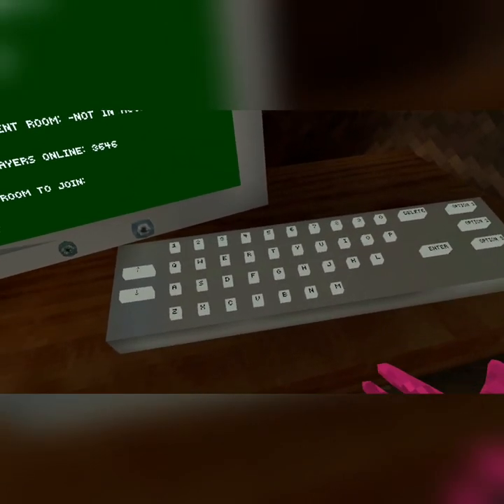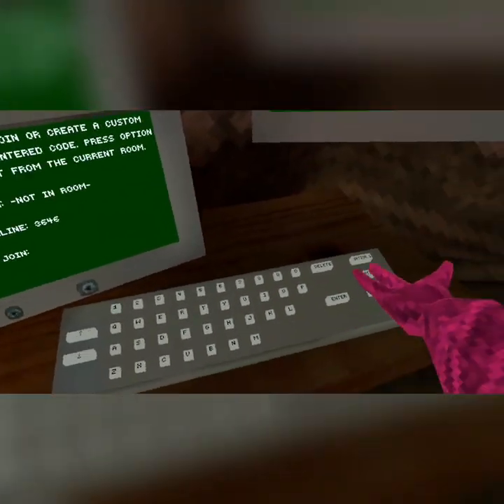When you join a room, you just hit option one to disconnect. If you want to leave the room, just hit option one.